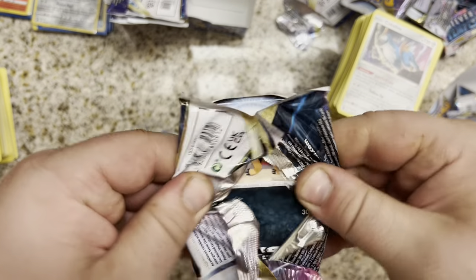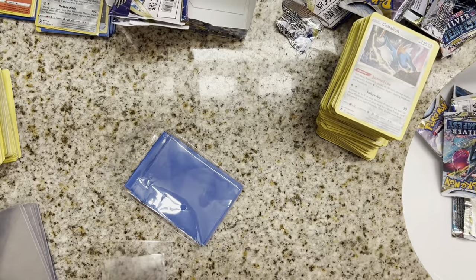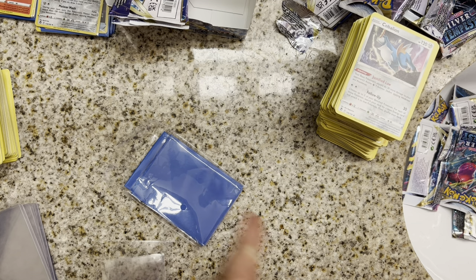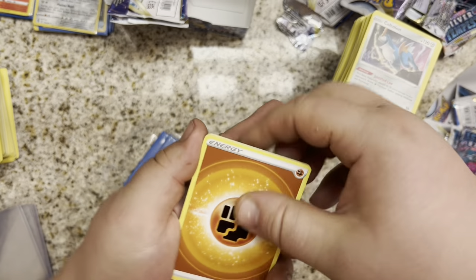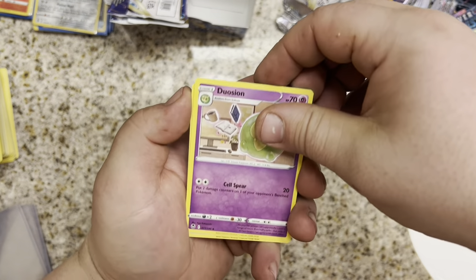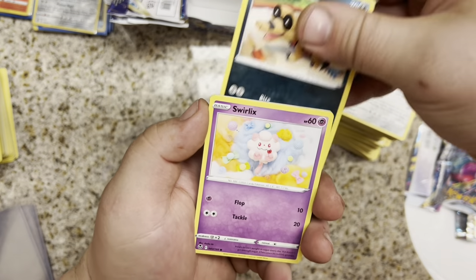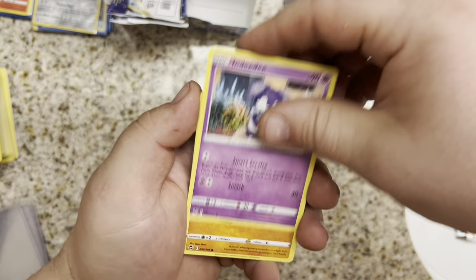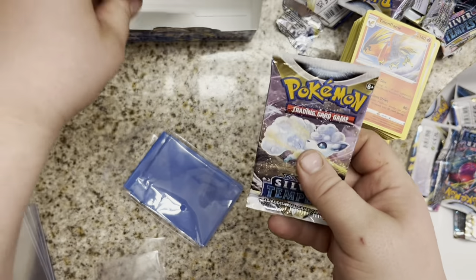Code card is out. Fighting Energy. We still have a Fighting Chance. Dual Synth, V-Guard Energy, Hypno, Sandile, Swirlix, Marnie, Ndidi, Baltoy, Paunchcrow, and a Talonflame. Non-Halo. 2 packs left.